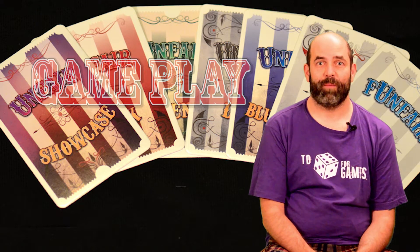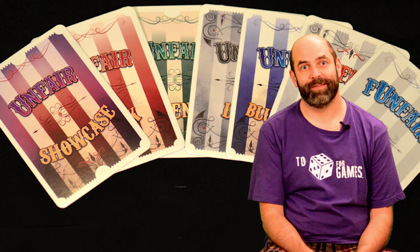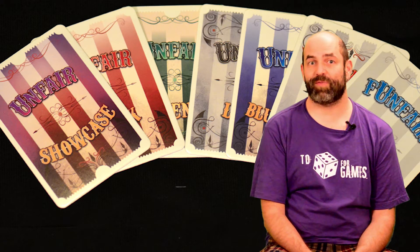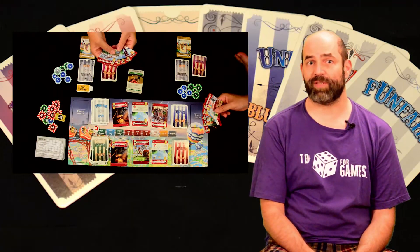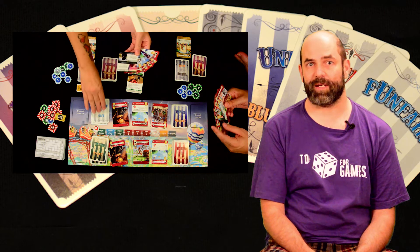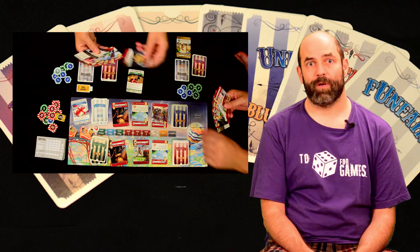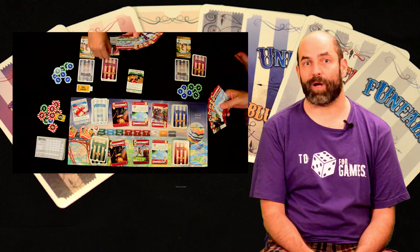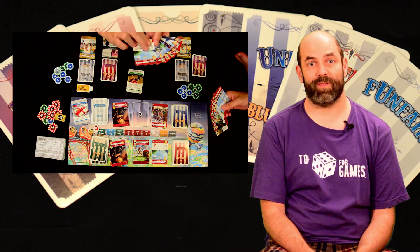Gameplay: Players score points by building attractions, hiring staff, building blueprints, and so many other things — theme parks do have a lot going on after all. Each round has four steps. Step one: the events step. Each player draws an event card from the top of the events deck. The starting player reveals the top card from the city deck, then each player follows its instructions. Players can now, in turn order, choose to play an event card from their hand if they wish. They decide whether to use the top or bottom half of the card. They may pass and play an event card later, but once everyone passes, this step is done.